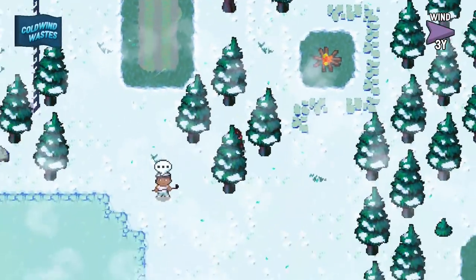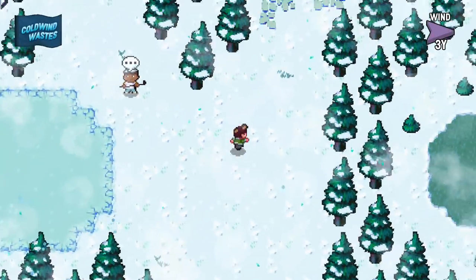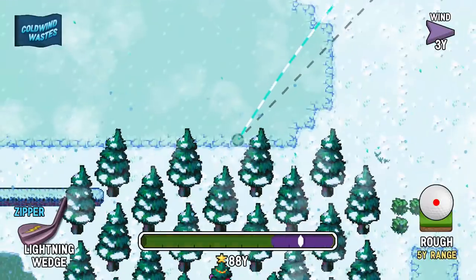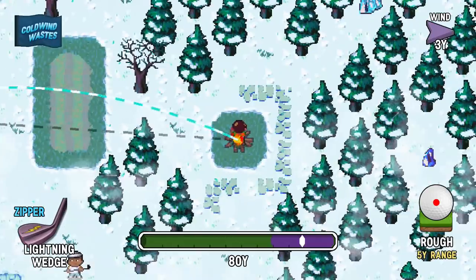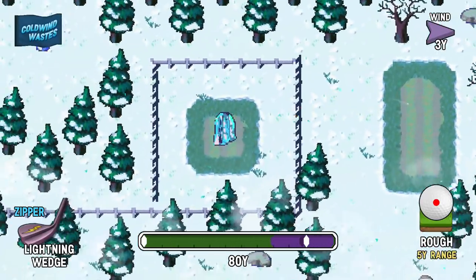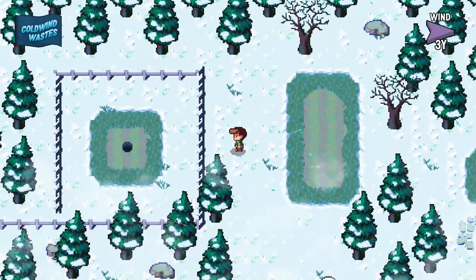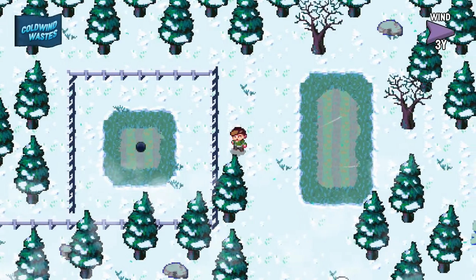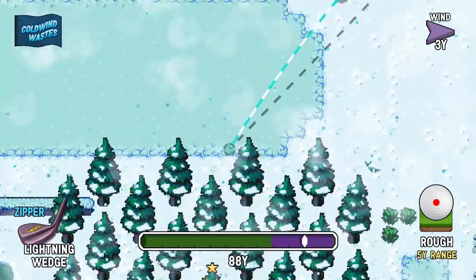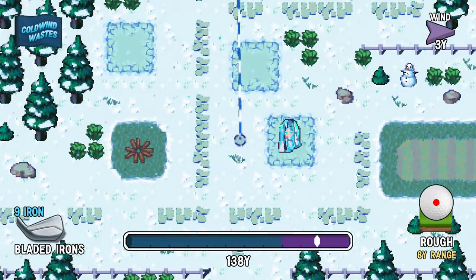There are three secret holes — hit a ball into each of them and I'll give you some pro advice. The one behind the fence — I gotta take care of that. A nice low trajectory with this lightning wedge, which I think I underestimated. Oh, that's a secret hole! So if I just melt the ice with my ball it'll automatically go in the hole.